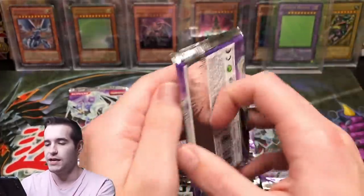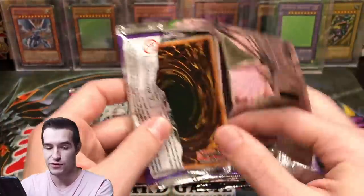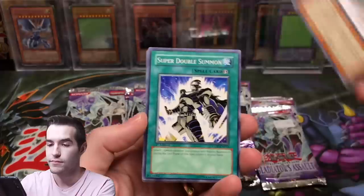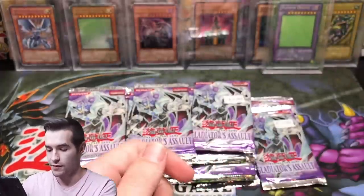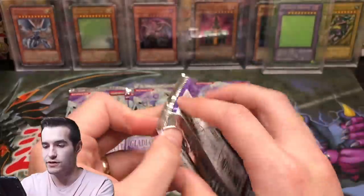A lot of the rares are actually worth more than the supers — I don't know if there's a super worth more than a dollar. Detonator Circle A, Test Ape, Super Double Summon, Alien Telepath — actually a good rare, a very good rare. I'll go through those rares later.